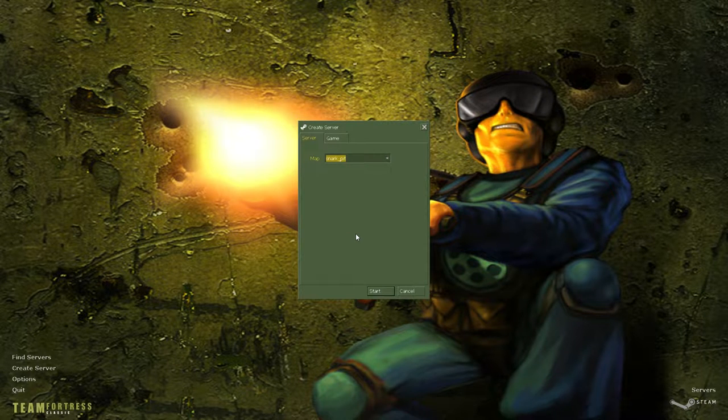Snark Pit is in the same camp as Datacore — I think it might actually be a little bit better than in its home game, despite the fact that one of the main features of the map, the Snark entity, doesn't actually work in Team Fortress Classic because it's not the same game.